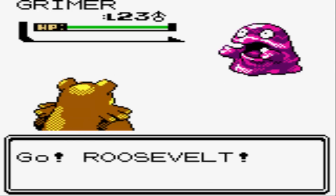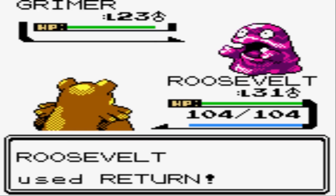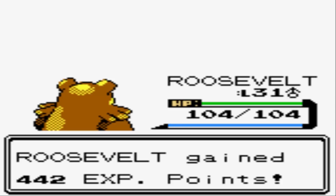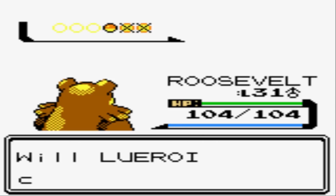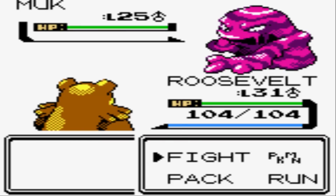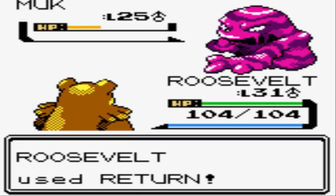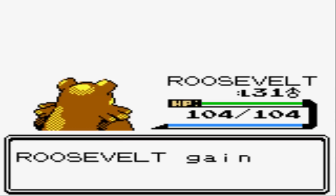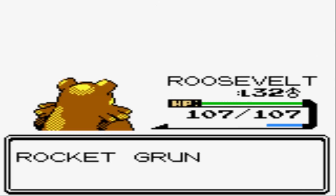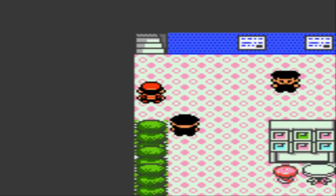Let's switch over to Ursaring — Roosevelt — something that can get a nice easy one-hit KO, since Grimer is notorious for Sludging you. Look at that — he's almost up a level! Roosevelt is the hardest-hitting guy on my team right now. Muk is one of the best special defensive Pokemon in the game, so a physical attack is by far your best bet — even a Psybeam is probably not gonna knock it out. A Return getting a one-hit KO on Muk is awesome.